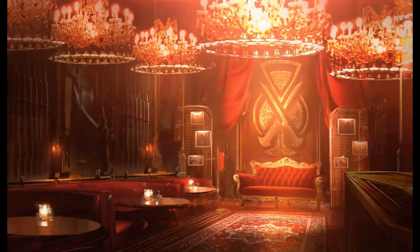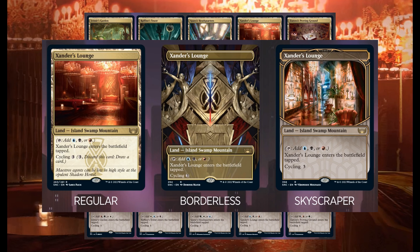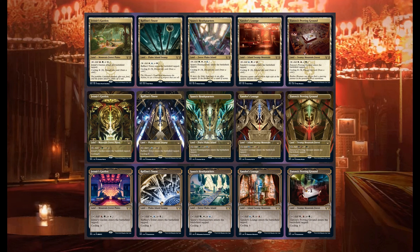Since New Capenna is ruled by five three-color demonic families, you need lands that can tap for three colors. Here they are — the triple fetchable cycle lands, better known as the Triomes. There are three versions of these cards: the regular, the borderless, and the skyscraper. These cards can be found in all products. I'm sure without any doubt these cards will be quite sought after, especially the skyscraper version in foil. I wouldn't rule out an ultimate secret lair drop completing the full Triomes cycle.